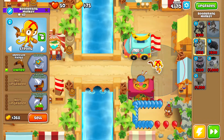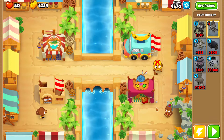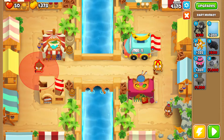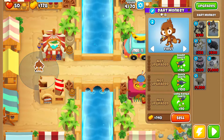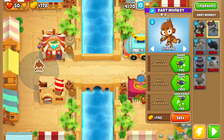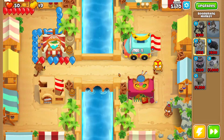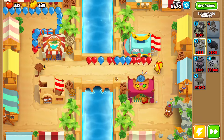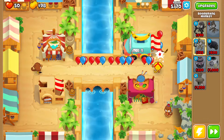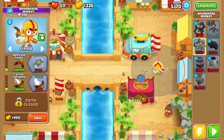For round 4, set the boomerang to Strong, and place that monkey to cover the last couple of turns so bloons going past in round 4 can be popped. Then round 5 — this is the first round with double bloons. Sell that monkey, replace it right here on Strong, closest to the bottom, with the range just touching the roof. Get the boomerang to 1-1-0; that's enough. You can see the double amount of bloons, and the boomerang motion can just pop more — very nice.